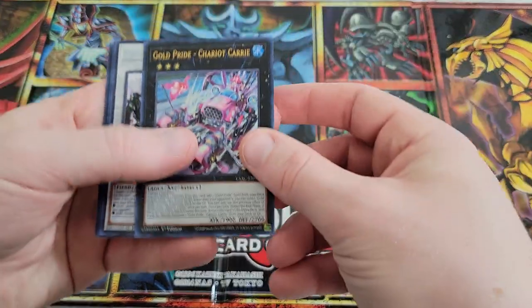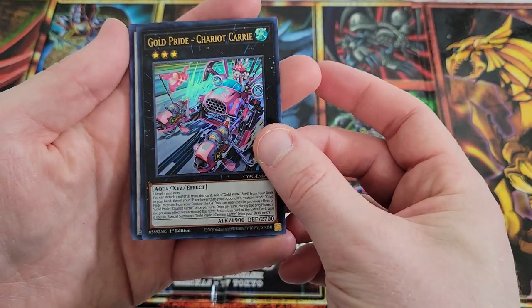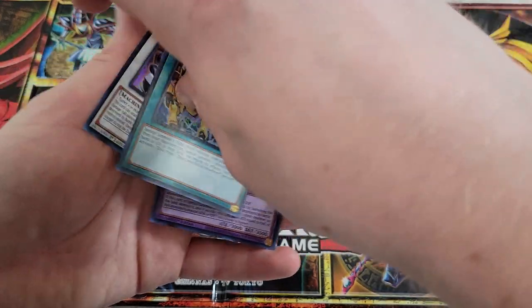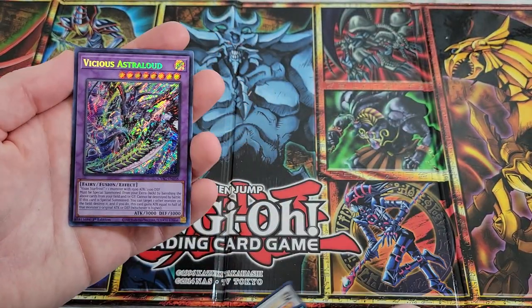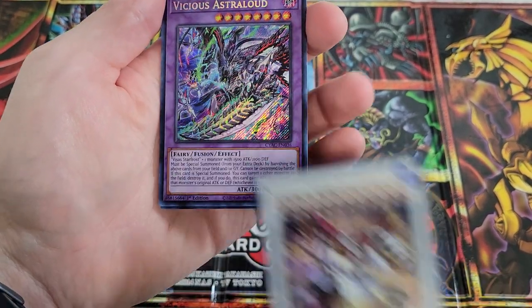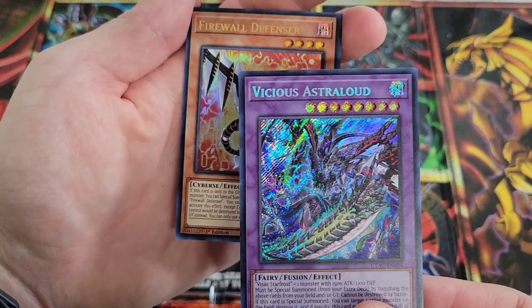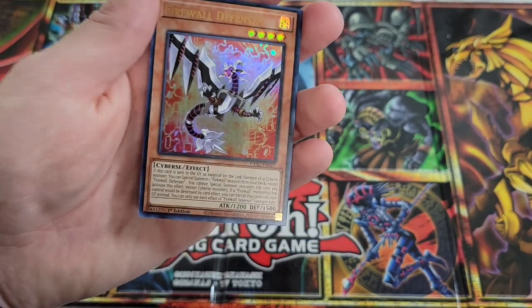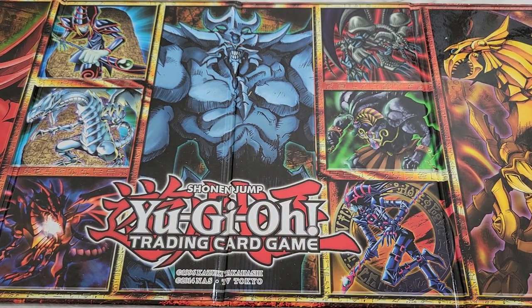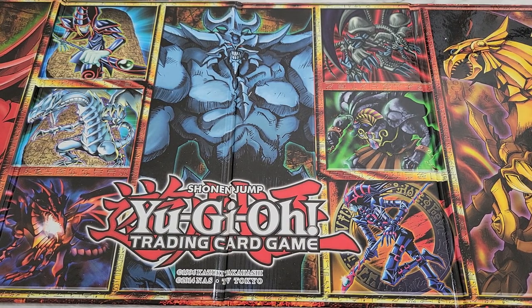Let's go back through — that was our last pack. So we got Gold Pride Chariot Carry, which is one of the Starlights — we only got the ultra rare version. We got Chaos Angel as a secret rare, and Gold Pride that came out of nowhere. One of our ultras — I cannot hold these cards worth a darn. We've got Super Heavy Samurai Brave Master Rao, Vicious Astraloud as our other secret, and Firewall Defensor as our final ultra rare. Didn't get our first Starlight pull on video yet in this one either, so we'll continue on the next one. Remember to enter for the giveaway for Structure Deck Crystal Beast, let me know what you're most excited for of the anniversary reprints, and we'll catch you in the next video. Make sure to check the community tab to see if you won the April giveaways. Take care, see you in the next one, peace out.